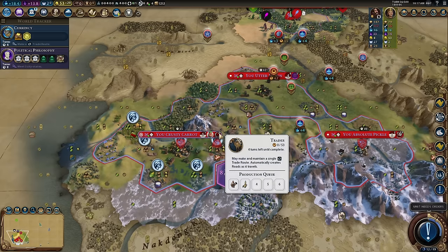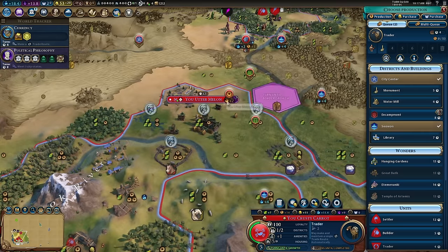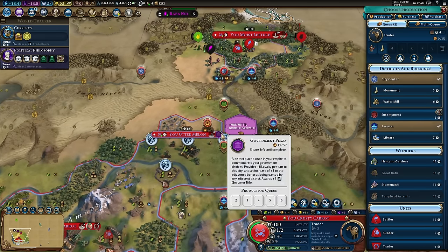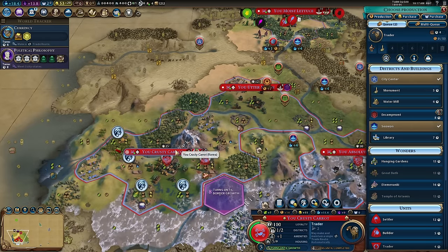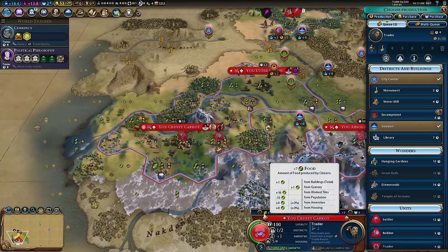Let's get Currency — we are building this trader for this very reason. I'm actually going to send the trader to 'Utter Melon' because it's currently worth 2 food and 1 production, but the government plaza adds another food and production to the domestic route. So that will be worth 3 food and 2 production to my capital. Considering it's only getting 7 food in at the moment to grow, that's almost half extra — that's really good.